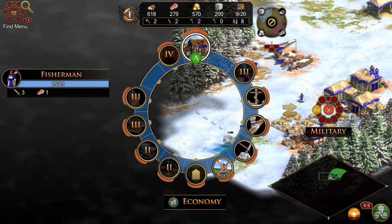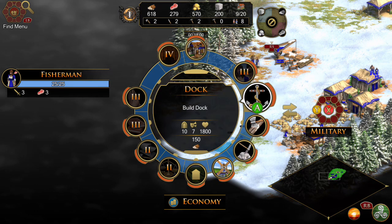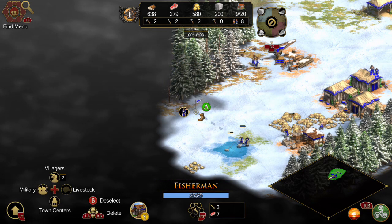25/25 hit points. Dock. Build dock. Garrison 10. Range on. Town center. Build town center.